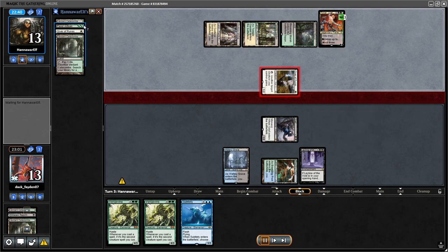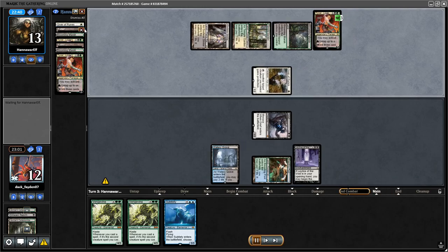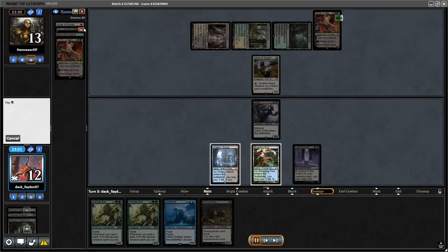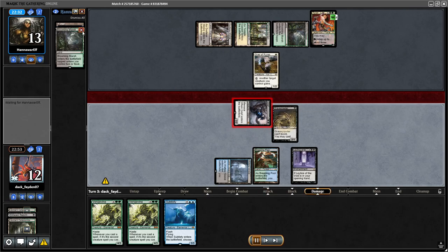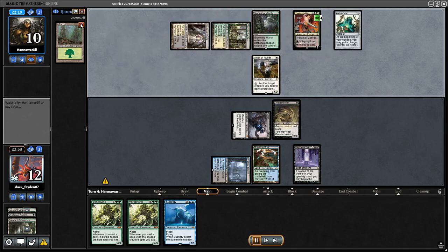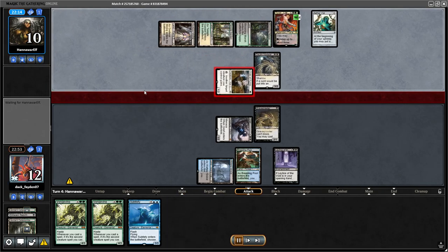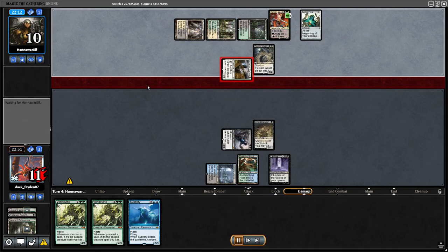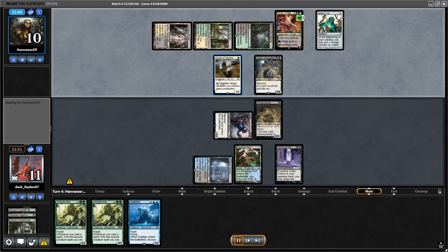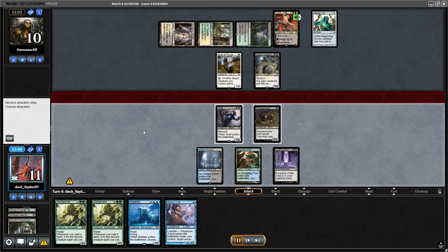My opponent was in topdeck mode, nothing in hand, just a few lands. I played the Grave Crawler; my opponent played Dauthi. I didn't really have the opportunity to use my graveyard this game, so I was just playing without it. I drew Hedron Crab but decided to keep it in hand for Subtlety.